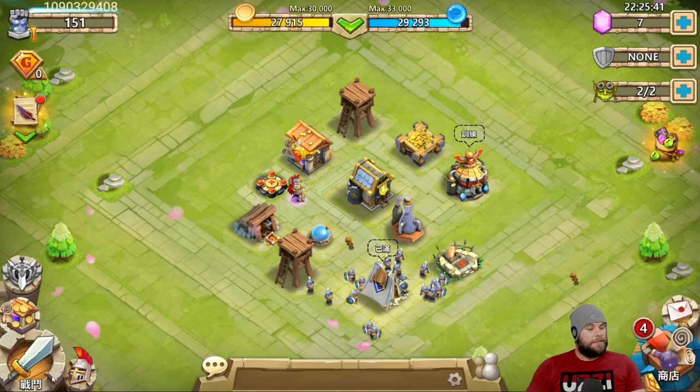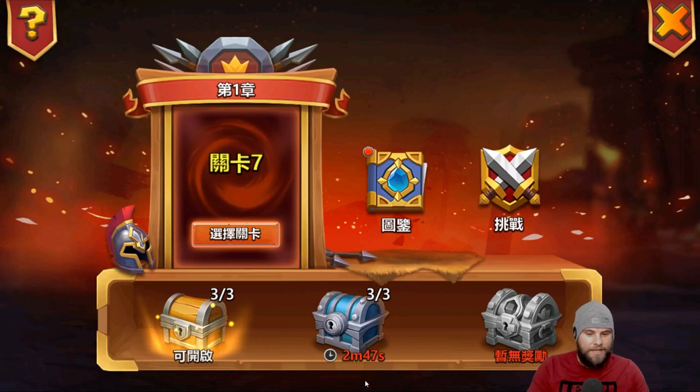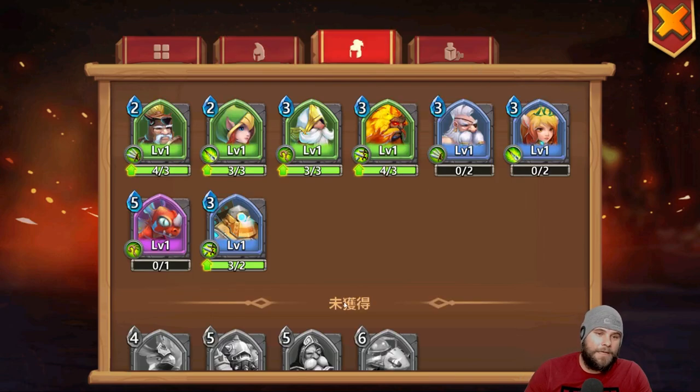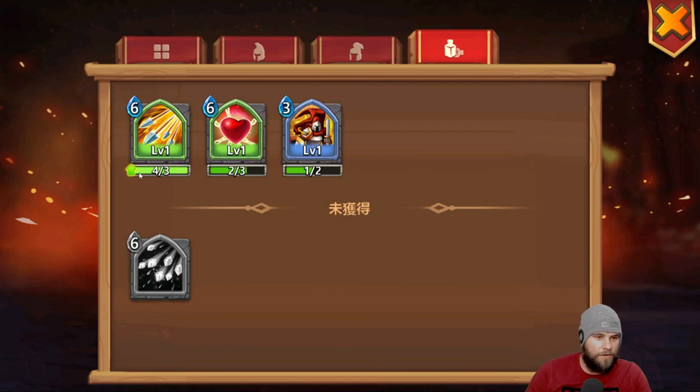Let me show you exactly how this works. You see these chests down here - this one has two minutes 40 seconds remaining but this one I can open. I've got zero out of one heroes - a level seven and a level eight. The higher the level, the longer it takes for that hero to be placed in the battlefield. Over here I've got four out of three, three, three and so forth.